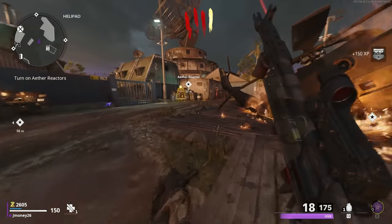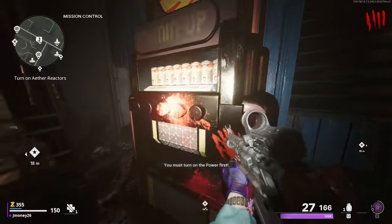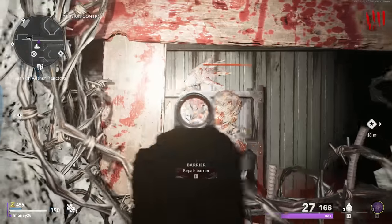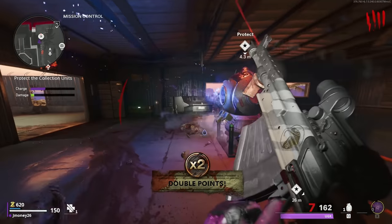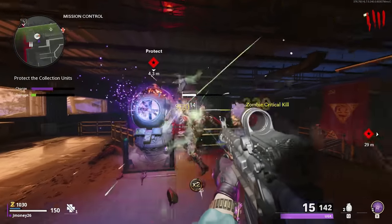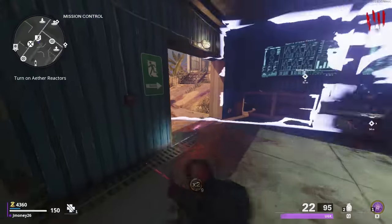I'm not liking these explosive rounds — let's switch to the no-ammo version. That feels a little cleaner for headshots. Grind the rail with a spin — clean. We need one more kill to get the reactor started. Let's take these guys out — no hitting my reactor please. We got double points, so let's hurry up and finish the reactor to get the bonus. First reactor is complete and we got 2,000 points for it.